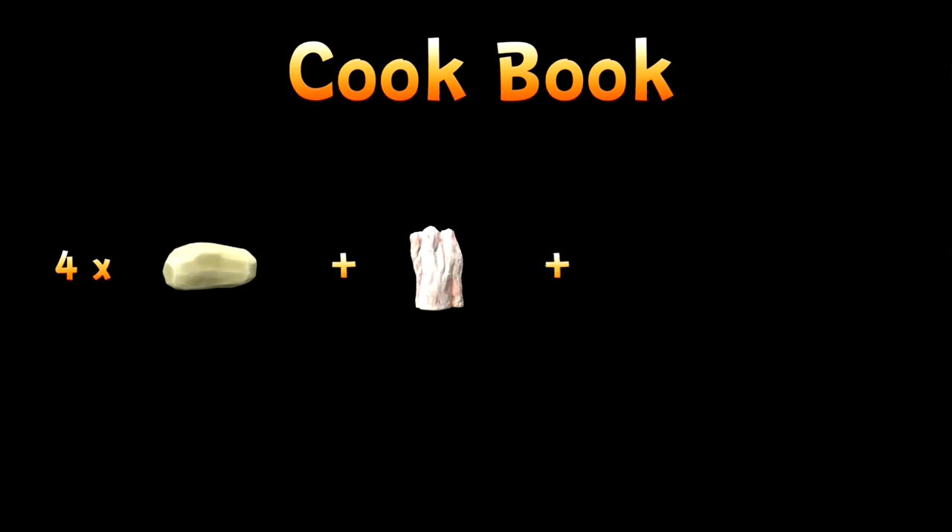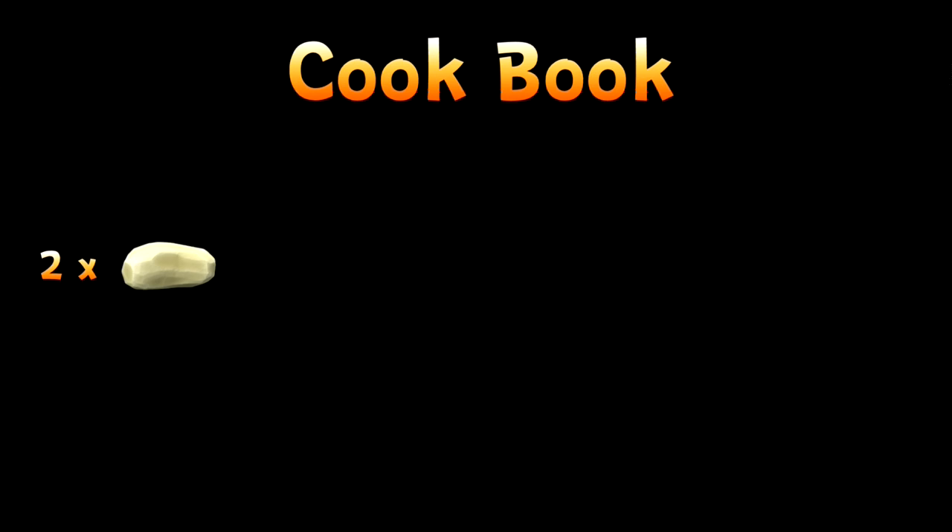Pan recipe: four peeled potatoes plus one piece of fat plus one empty box gives you a fried potatoes box. Pot or cauldron recipe: with at least 500 milliliters of water — note the water will be removed in the cooking process — two peeled potatoes plus one green pepper plus one of any meat plus one empty can gives you a goulash can.